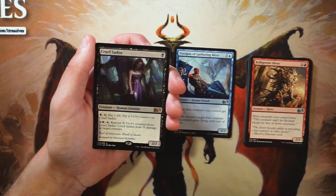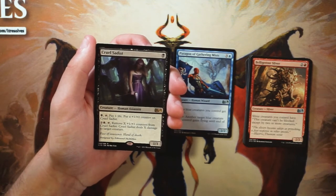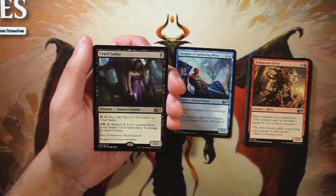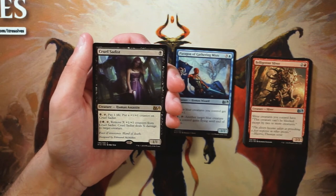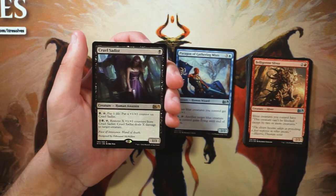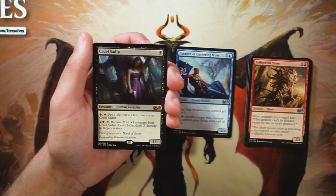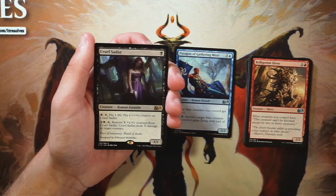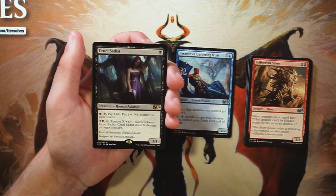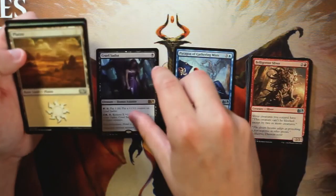Our rare is Cruel Sadist — a 1/1 for one black. You can pay a black, tap it, and pay a life to put a +1/+1 counter on it; then pay two and a black, tap it, and remove X +1/+1 counters to deal X damage to target creature. I find that this gets killed a lot. While it's a great ability to stack damage, it's very easy to just removal spell it, and it's very slow. It's going to be difficult to get it off the ground in draft, and I prefer more aggressive strategies.